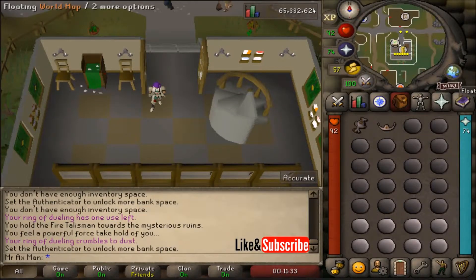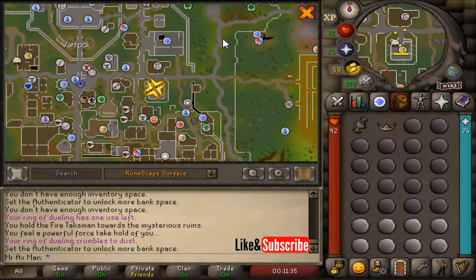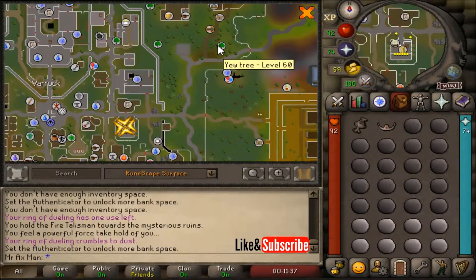This video is going to show you the location of the Earth Altar. The Earth Altar is located northeast of Varrock, right around where this U-Tree icon is located.